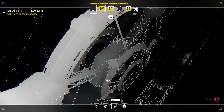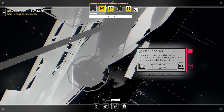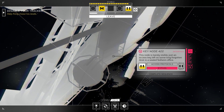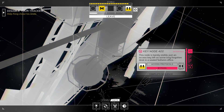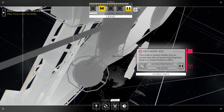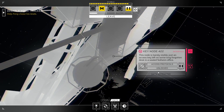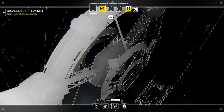Ouch. Little bastard. Well, we got one more keynote. What do we need for this? A four. Lucky, isn't it? This node is barely visible — just an access key left on some long forgotten desk in a sealed Solheim office. Nothing happened that time. Let's leave the network.